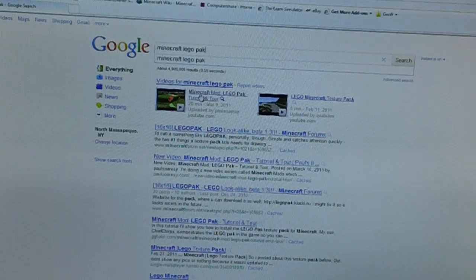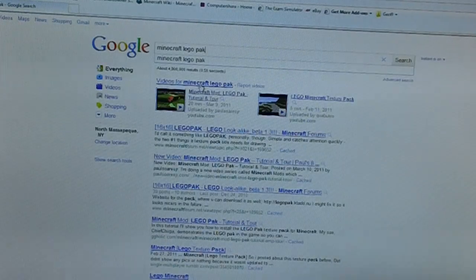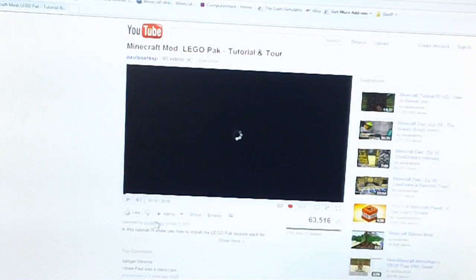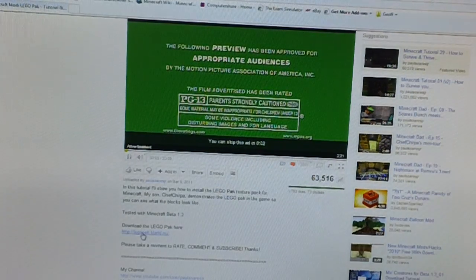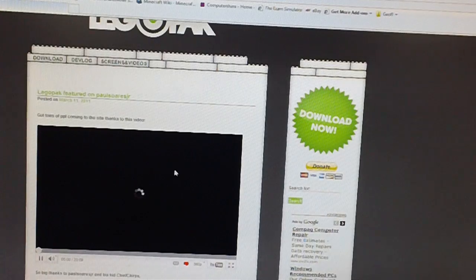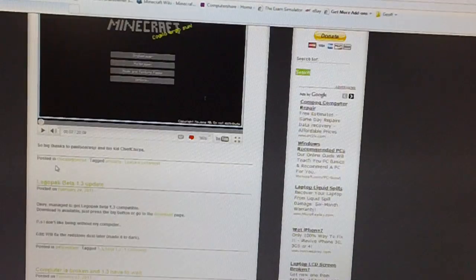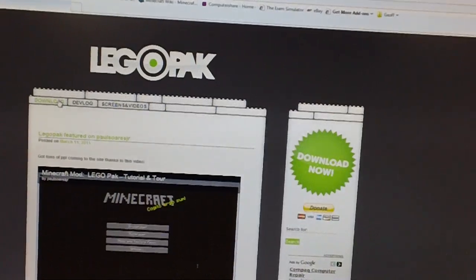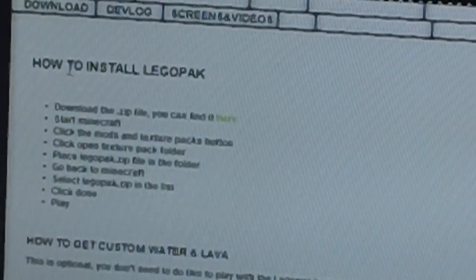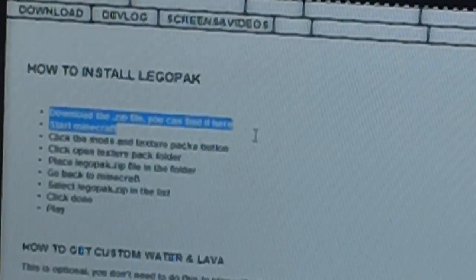I actually found this off a video on YouTube - I forgot the guy's name - but you can just click on the first video that comes up. He should have a link in the description, or I'll put one in this video's description too. So we're on the Lido pack page. They have a little video if you want to check it out. Go to the top of the page where it says Downloads, then it will say how to install. It's going to say download the zip file and you can find it here, with a link underlined in green.